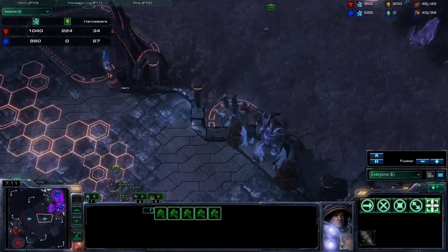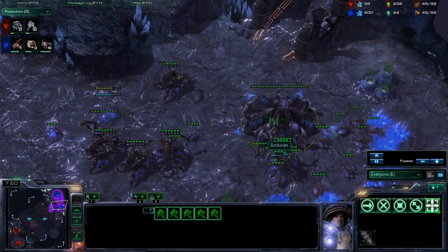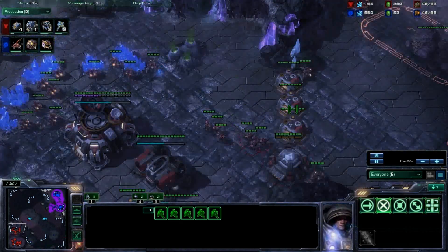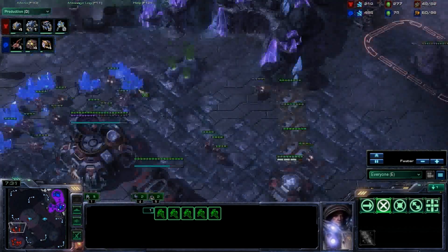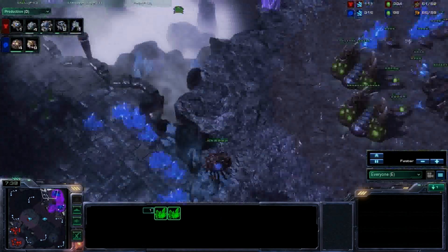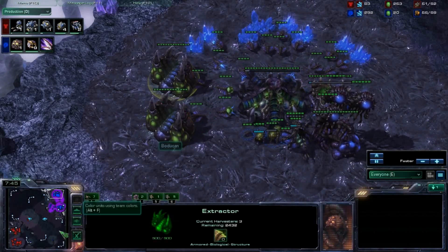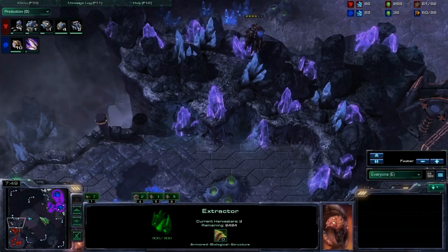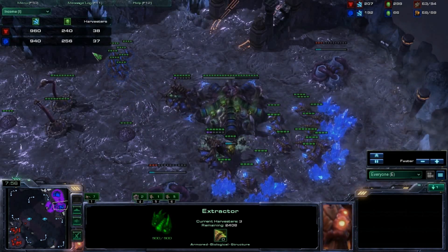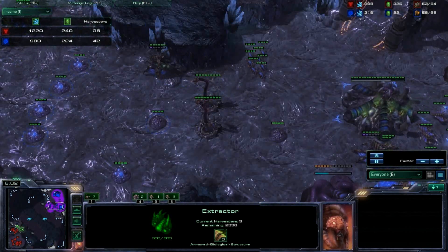He's trying to make some lings. He's at about 27 drones. I don't know if he's going to be droning again behind this, but it looks like he is — these are just defensive lings to fend off any big pushes. He hasn't taken his third. That kind of sends signals off. If he doesn't take his third, that means he's probably getting gases. And seeing as I did a 15CC, he'll probably want to attack me, because otherwise he'll fall massively behind — like, one OC with mules behind, which is pretty far behind.